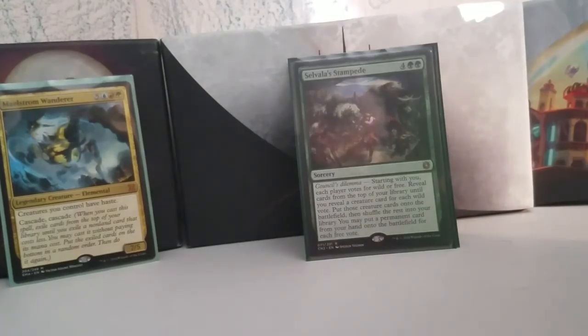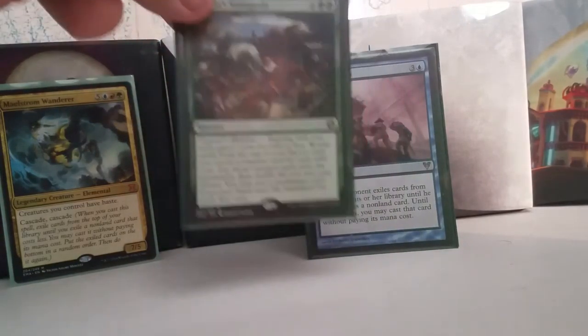Selvala's Stampede is from Conspiracy: Take the Crown. It's a Council's Dilemma starting with you — each player votes for Wild or Free. For each Wild vote, you reveal cards off the top of your library until you reveal a creature card, put those creatures onto the battlefield, and shuffle the rest into your library. For each Free vote, you get a permanent card from your hand into play. That's pretty bonkers. The table is generally going to vote Free, because they figure what comes out of your hand can't be as bad as what you could pseudo-cascade into — especially if you have few cards in hand, so I'd recommend holding this back until you have a full grip.